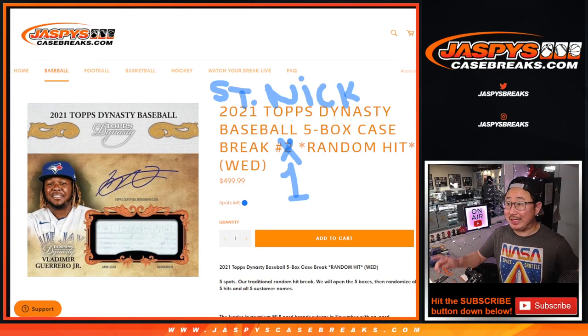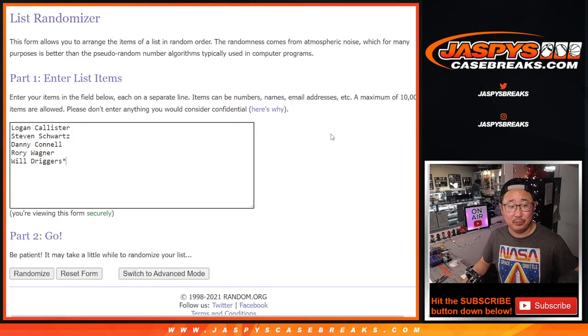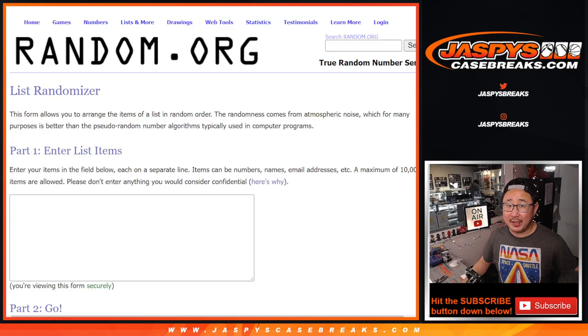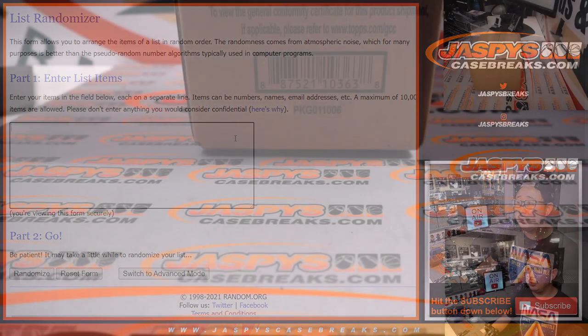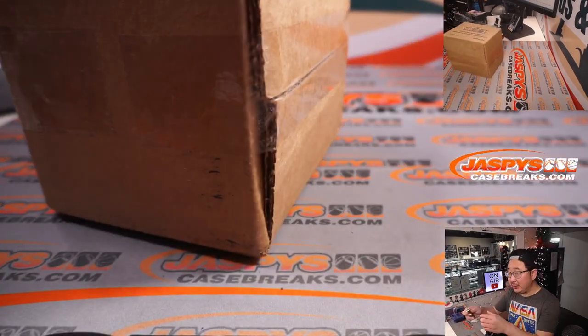Hi everybody, happy Wednesday, happy new release day. Coming at you with a little Dynasty right here — 2021 Topps Dynasty Baseball, 5-box full case, random hit number 1, which is a St. Nick promo break. Big thanks to this group for getting your spots. We're going to open up the case first, show you all the hits, type them in the order they were pulled, then do the randomizer and see who ends up with what. Good luck.